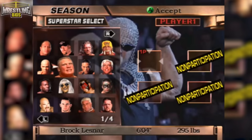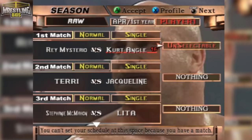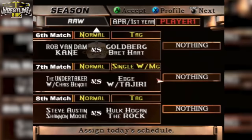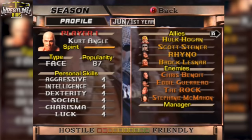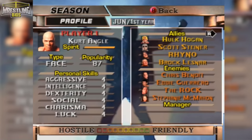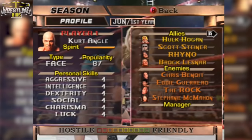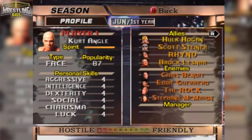Start a season mode, pick a wrestler - up to 4 players can choose a superstar and you can change superstar at any time. You'll get brought to the first card and your wrestler will get booked in a match. It may look random but a ton of things went into building that card and your opponent wasn't drawn out of a hat. Let's look at Kurt Angle's profile - Kurt has quite a few enemies and allies. His biggest ally is Hulk Hogan and his biggest enemy is Chris Benoit, though the hostility meter tells us he isn't overly friendly with anyone on the roster.